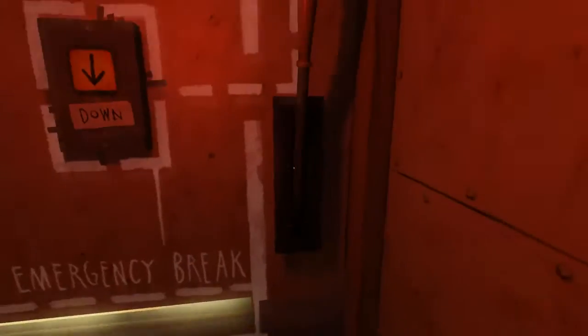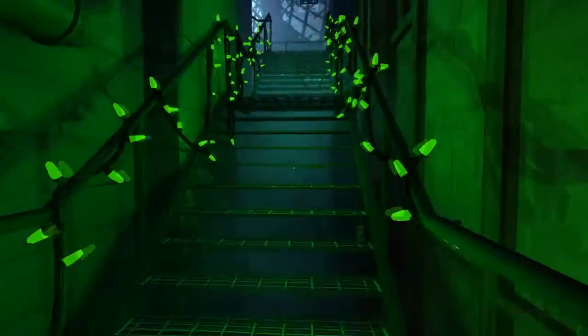Now the next pretzel is a bit tricky, because once you activate this lever, it's going to lift up this vending machine, and there's a pretzel right underneath there. So once you activate the lever, the vending machine will rise — be very careful to grab it as soon as it rises, because otherwise you're not able to get it back. And the next pretzel is directly on the left with the pretzel room.